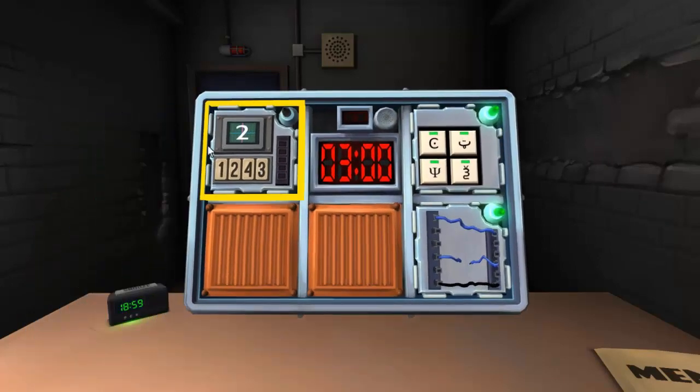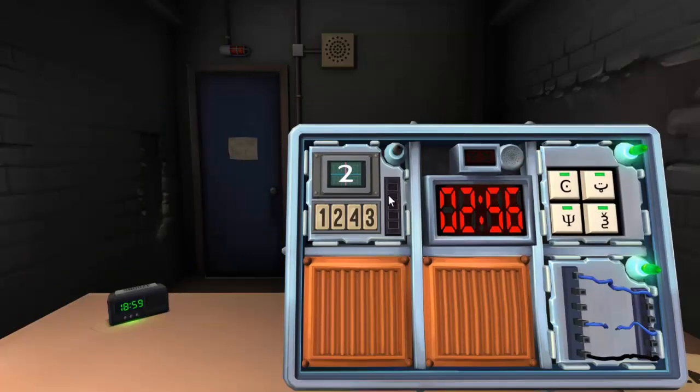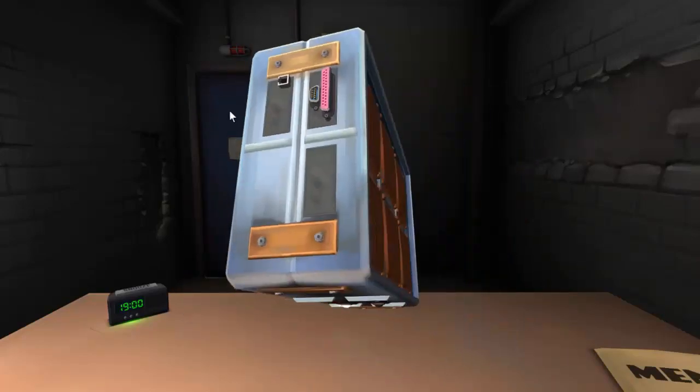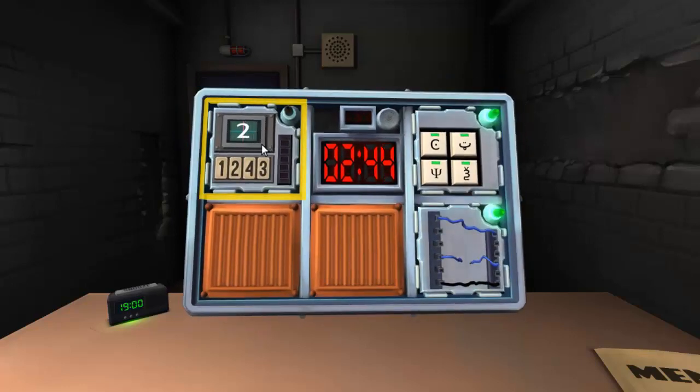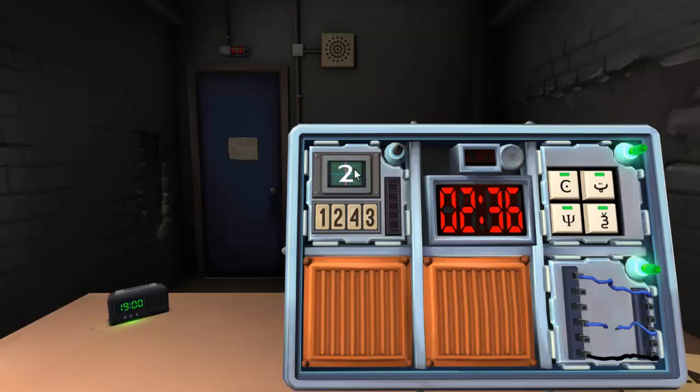Now the memory module — it's a number grid with positions one through four. What's the display? Two. If the display is two, press the button in the second position. Three — press the button in the third position. Incorrect. What's the big number now? Four. If the display is four, press the button in the same position as stage one. Incorrect. It's resetting — it's one now.